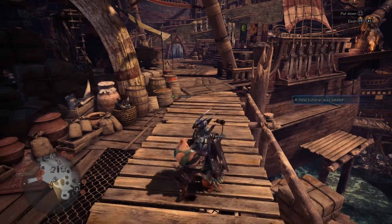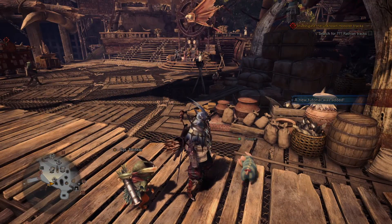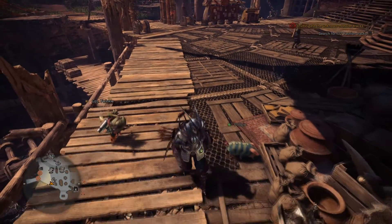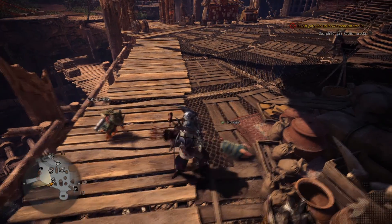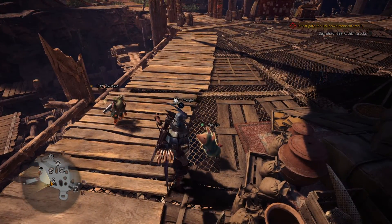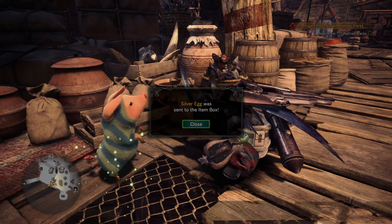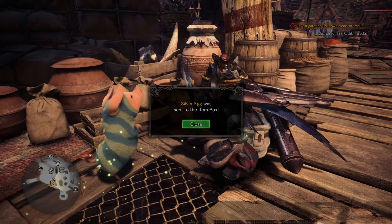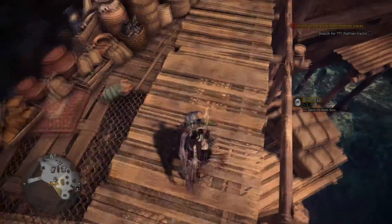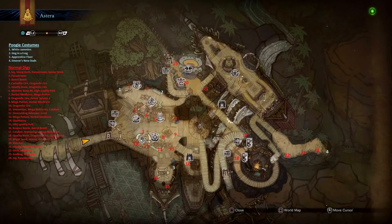If we carry Poogie we can't do this just yet — my controller's rumbling. If I put him down, perhaps it works off the bat. Looks like it does! And Poogie got us a free energy drink and a silver egg — that's pretty good. Anyways, so that's Poogie. I'm going to put up on screen right now all the items you can get from which areas of the map.